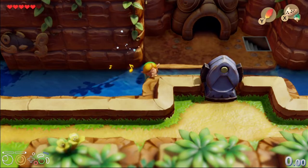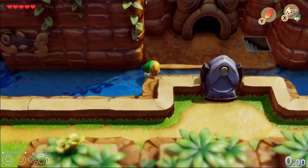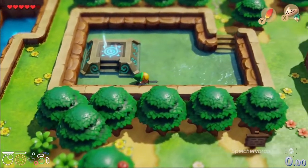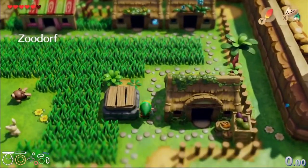There is one extra teleport right here. This brings you to Tracy, I think her name is, and she has that medicine that brings you back to life - basically acts like a fairy. We don't have bottles anyway, so yeah. This is a bottle-less route.